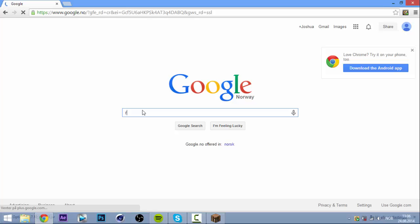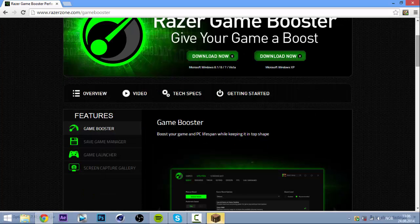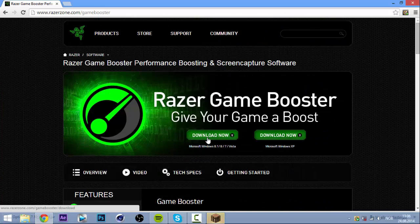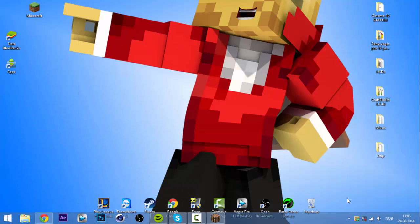Search for Razer Game Booster, click on the first link. Before you download it, you need a Razer account, which is completely free. If you already have a Razer product it will prompt you, and if you already have an account you can just log in. Click download — I won't do it since I already have it installed — then click install and log in.